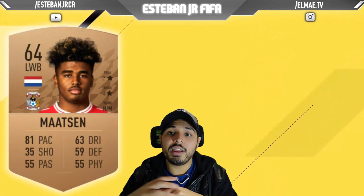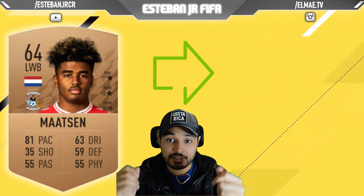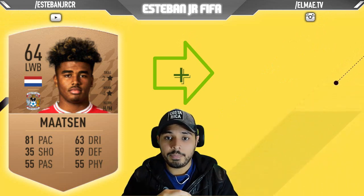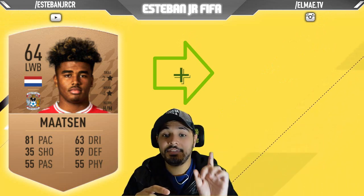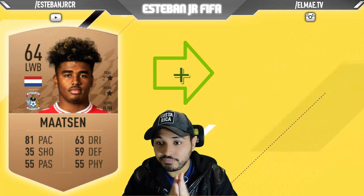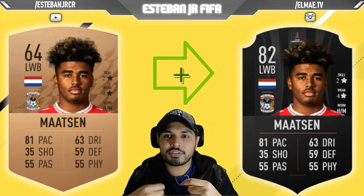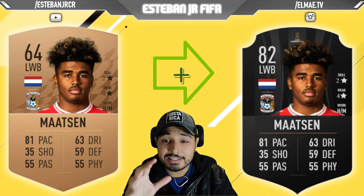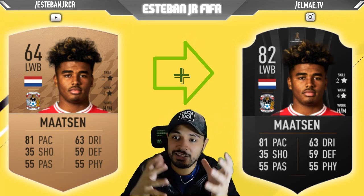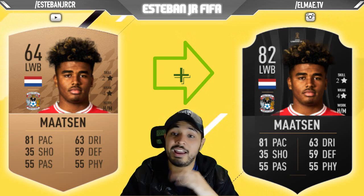Later we have our first bronze player and we are talking about Madsen. This Dutch player plays in the second division of England but he is on loan from Chelsea. He has 81 pace, 55 passing, 63 dribbling, 59 defending, 55 physics. I want to highlight that his weak foot has 4 stars. He is 64 and he can scale to an 82 — imagine his stats when he reaches 82, it's going to be crazy. He's a good and really cheap option.